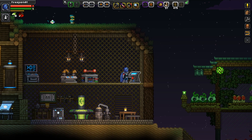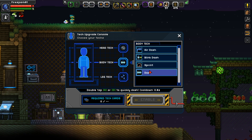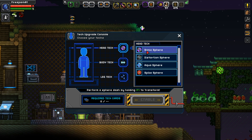Anyway, let's get to it. I'm not going to go over each of the techs that you have to unlock to unlock the tech tree — like the distortion sphere, the dash, and the pulse jump — since you have to unlock those in order to unlock the rest of the leg tech. So the first sphere we're going to take a look at is the sonic sphere.